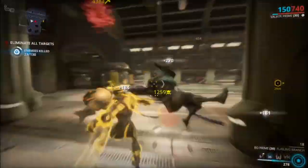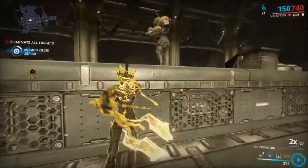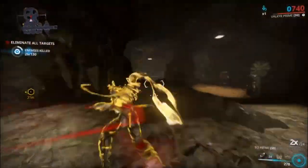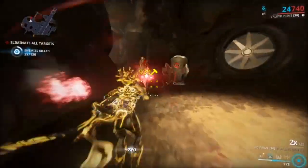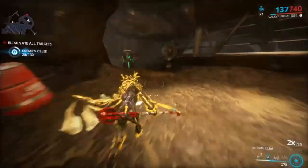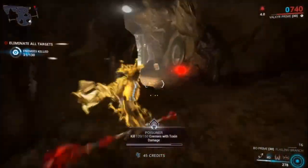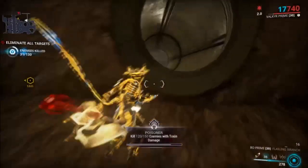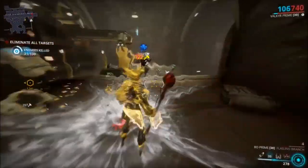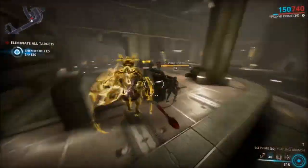When fighting enemies, the biggest concern is armored units, which are very hard to get through. The damage types that work against armor are viral, corrosive, and most dominantly, slash. Thanks to Melee 3.0, impact has gotten better, but slash no longer goes through shields the way it used to. Impact is now better for shields, but you can also use gas or toxin to get through them.